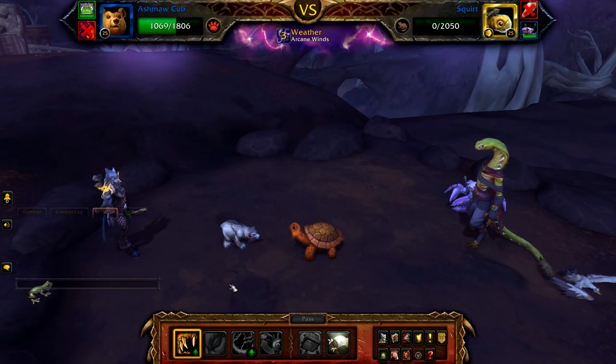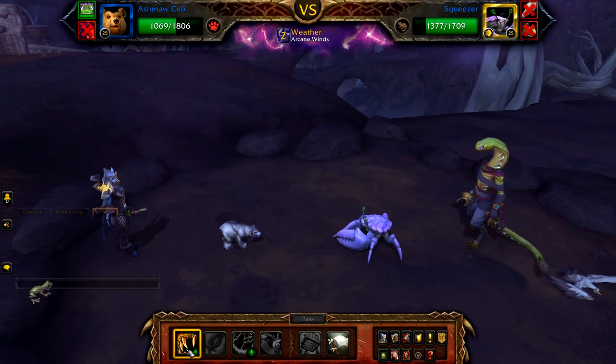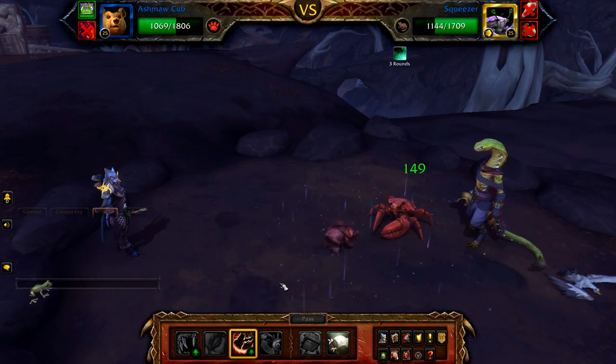Once Squirt is defeated, Squeezer will enter. Keep casting Claw until Squeezer's bubble is gone, then cast Rampage on cooldown and Claw to fill until Squeezer is defeated.